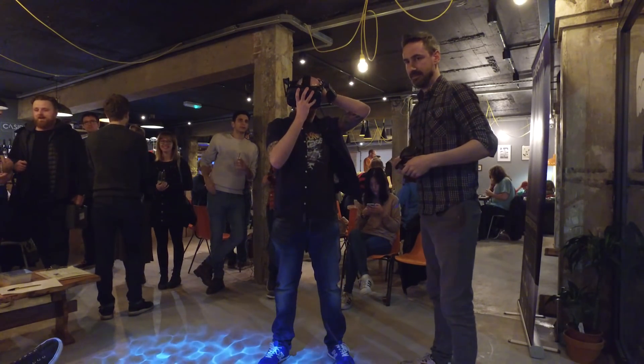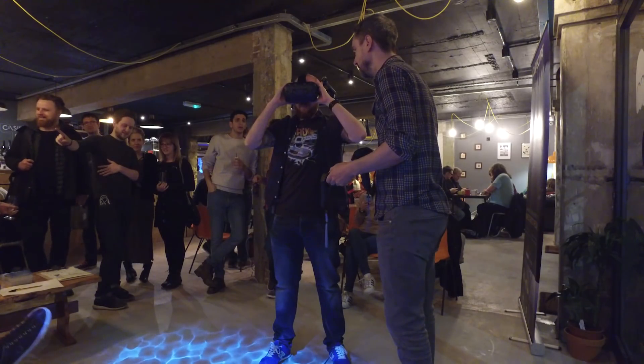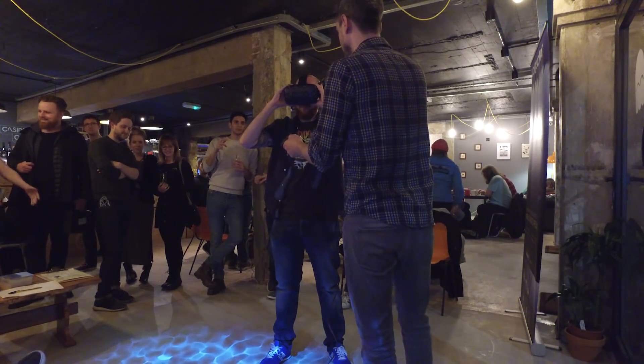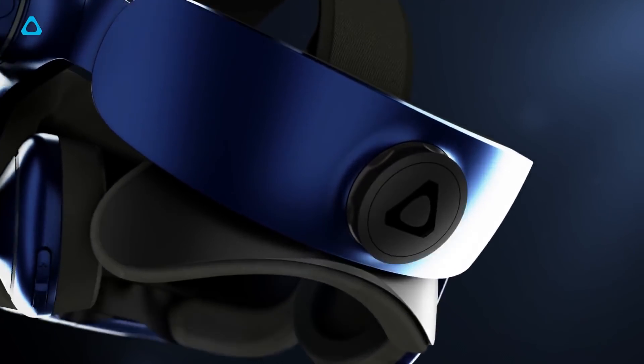Moving on to comfort — I have to say it was incredibly comfortable to wear. With the Oculus Rift you kind of pop it on like a baseball cap and it springs snug against your face. With the HTC Vive Pro you place it on and then there's a dial at the back which you turn to bring the display closer to your face, giving a very tight-fitting and comfortable fit. The foam at the back is curved and cups the back of your head in a really nice way, and I would imagine that even long sessions would be comfortable enough.